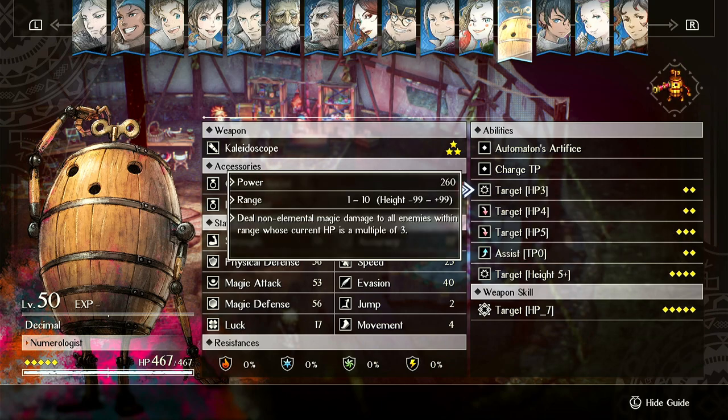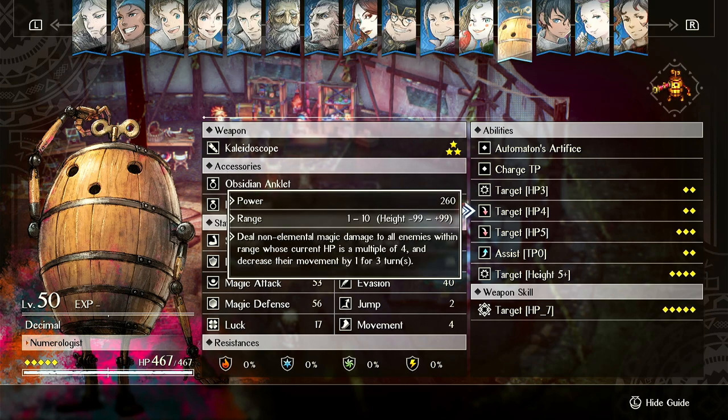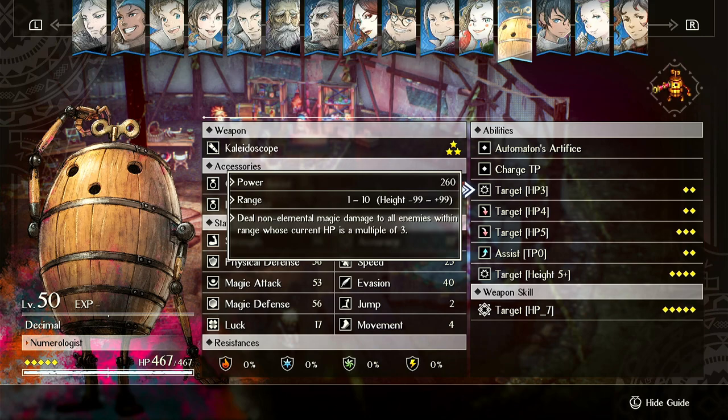His first ability costs 2 TP — Target HP 3. It deals non-elemental magic damage to all enemies within range whose HP is a multiple of 3. He's a very weird unit in that he often can't directly target things with his abilities. You hover over his abilities and they reveal which targets will be hit. If you want to specifically hit an enemy, you can cycle through all of his different abilities, since he has things that target based on different criteria like multiples of 3, 4, and so on.